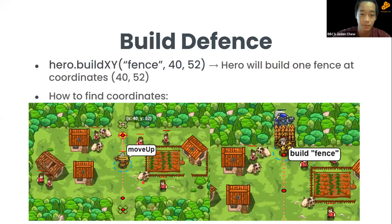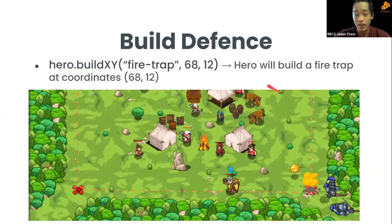Next is building defenses. For hero.buildXY, pass in 'fence' and the x and y coordinates separated by commas, and the hero will build a fence at those coordinates. To find the coordinates, hover your mouse over the map and read the x and y values, then put them inside the method call.